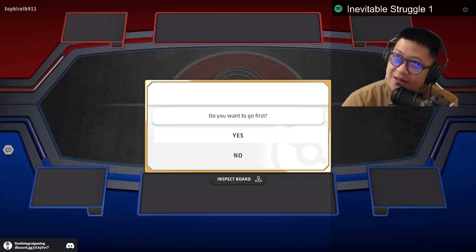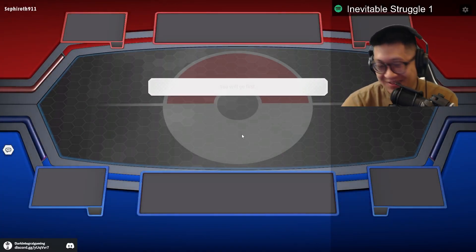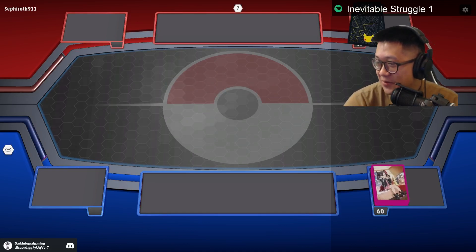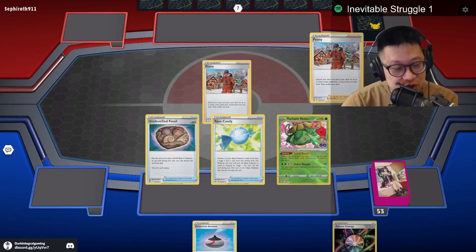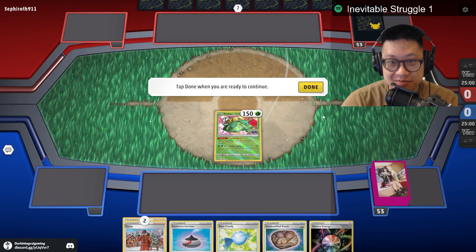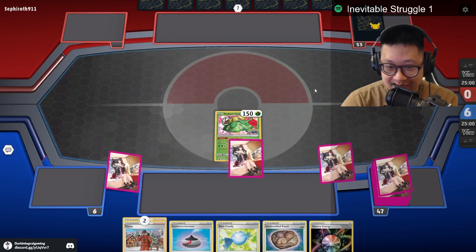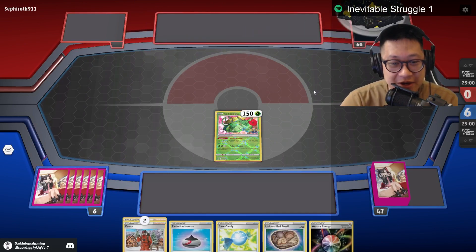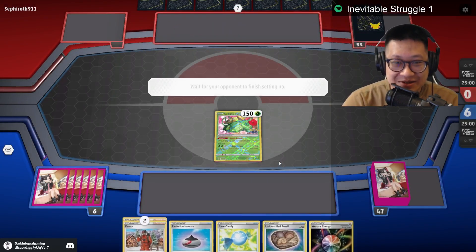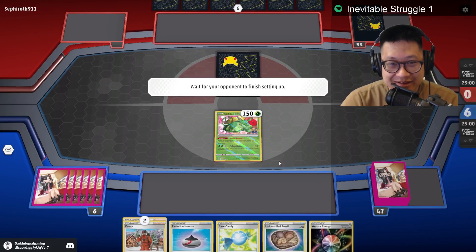You wanna go first with Duraludon? Yeah yeah, I like to go first. Just give me the right cards. Let's get started. I'm gonna play my cover — this is Inevitable Struggle from Falcom. We don't have any Ultra Balls or any kind of balls. We are going up against Lugia — that's fine, I hope.